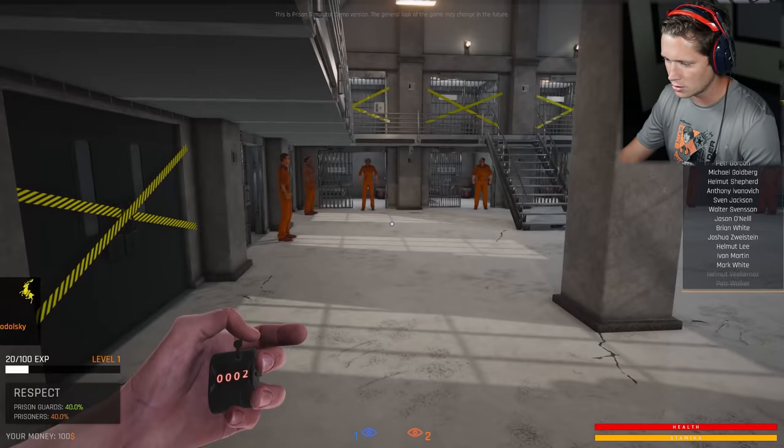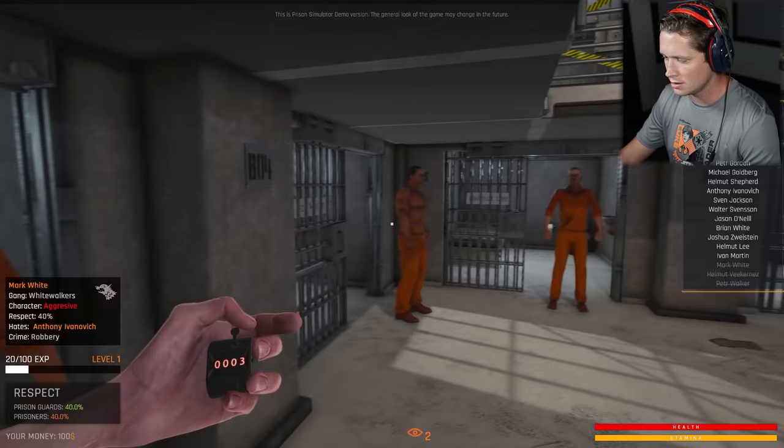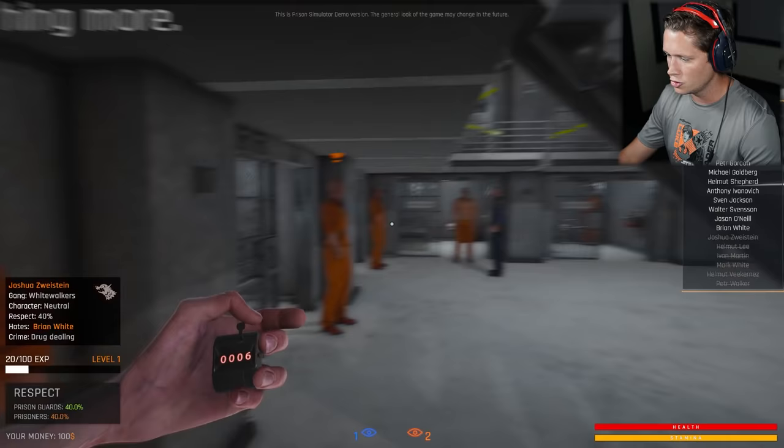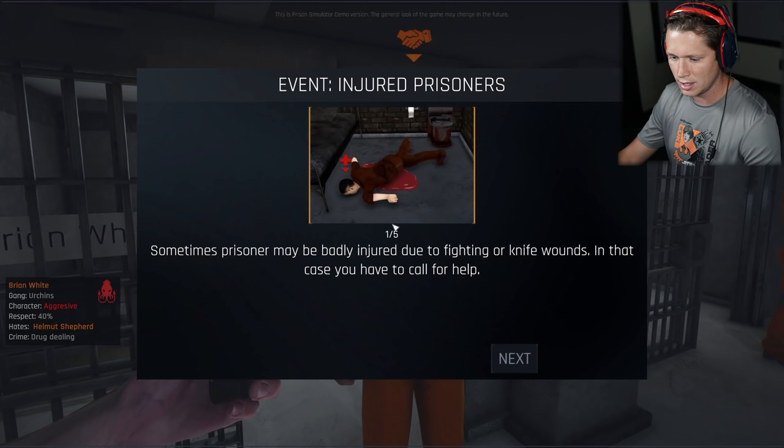Mark White, good to see you. Ivan Martin is ripped, bro. That's my guy. Helmet Lee looking pretty good. You're always a good man. Nothing more Joshua, I hope you're having a good day. What is this? What is his little handshake there?